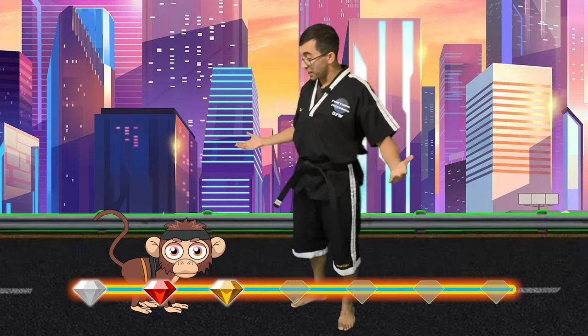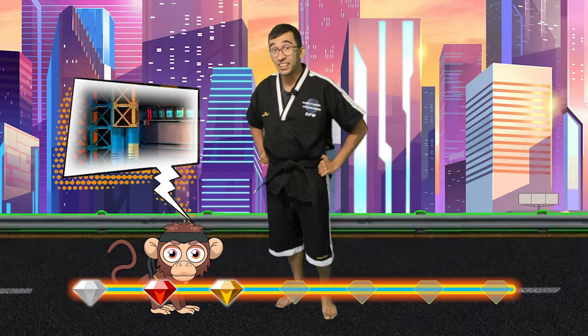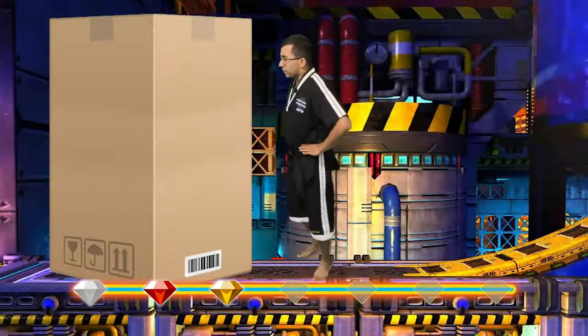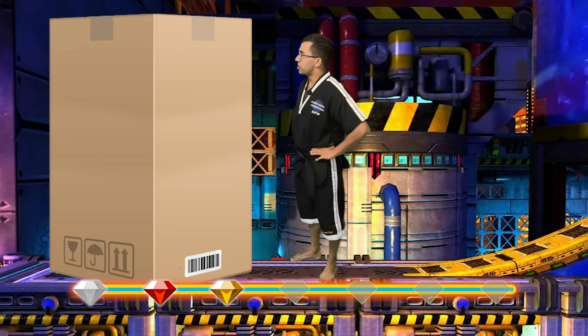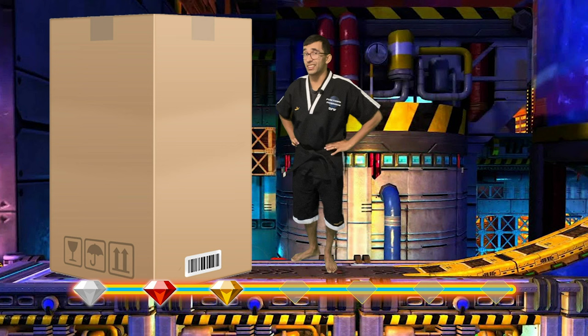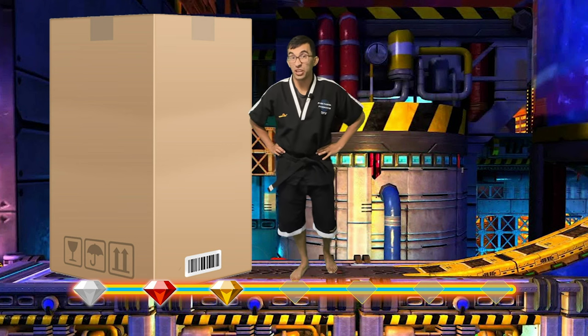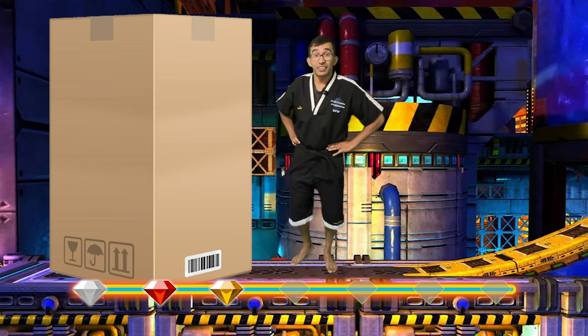Looks like we're going to Chemical Plant. All right guys, let's go to Chemical Plant. Inside this Chemical Plant there's a giant box. From what I can tell, this box has a lot of health. So we got to hit the box with 50 punches — 50 punches total. Can you guys help me do that? Awesome.